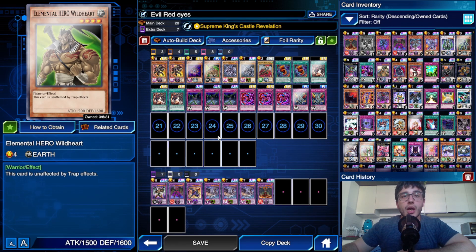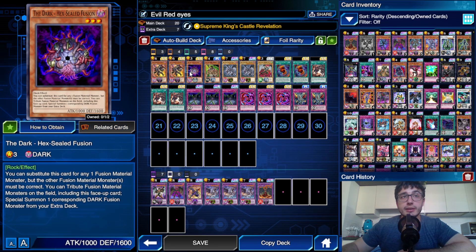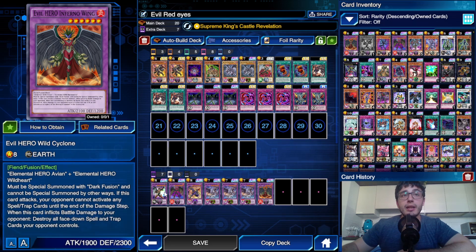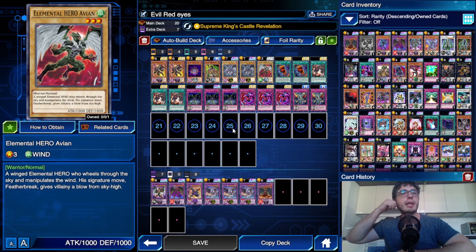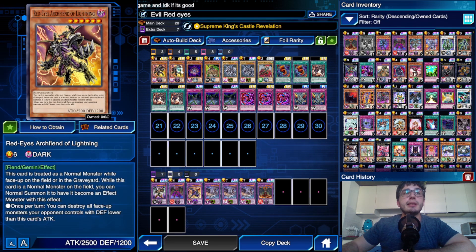We can go into Dark Cavalry because we play Dark Axil Fusion alongside a Warrior-type Hero monster. Then we've got Inferno Wing — Avion plus Dark Axil Fusion. We've got Malicious Fiend — Axil Fusion plus Red Eyes Archfiend of Lightning or an Evil Hero already in the grave. Last but not least, Evil Hero Wild Cyclone. We can also banish Wild Cyclone and a substitute material, or Avion and a substitute material.